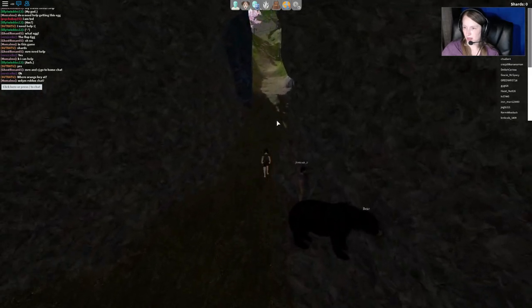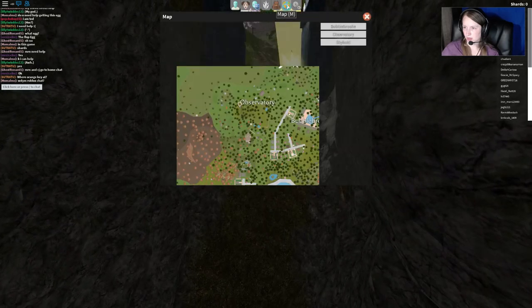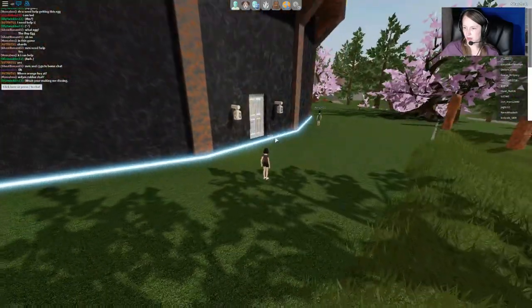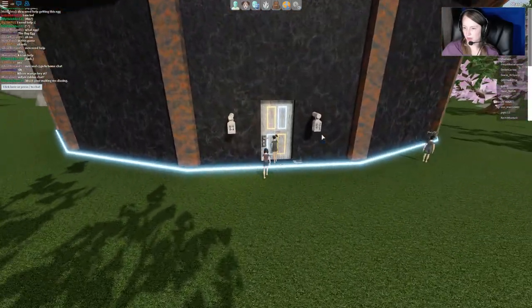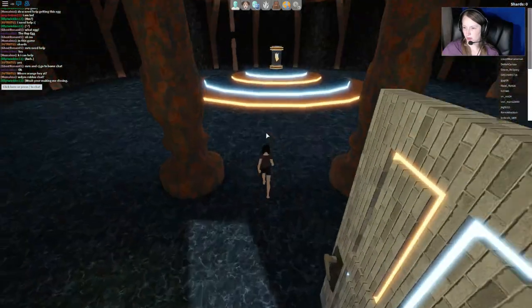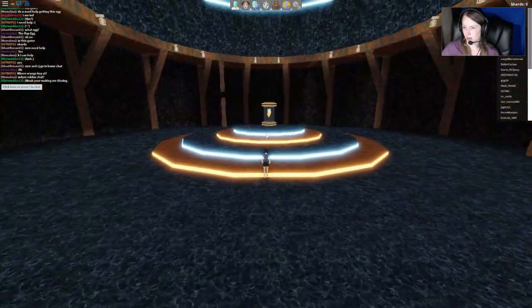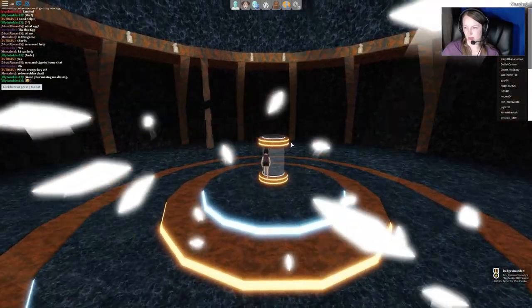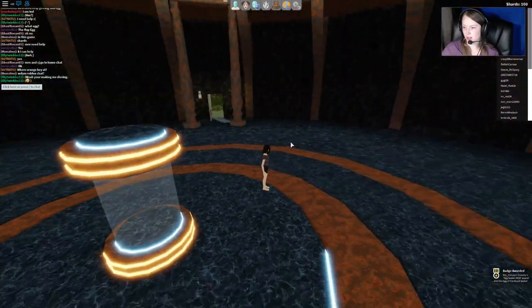Now we just need to head back to the observatory, so I'm just going to hit my map and teleport to the observatory — travel is just faster than running back up the hill. Then we walk over, open the door, and here is our shard egg. That's how you get the egg of the shard seeker.